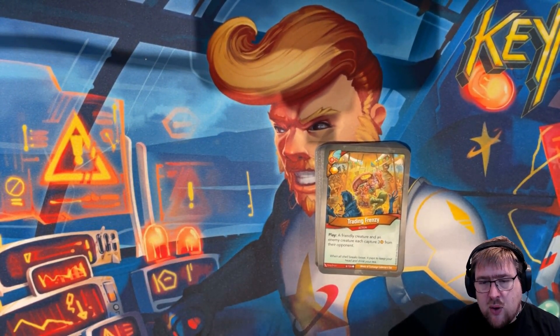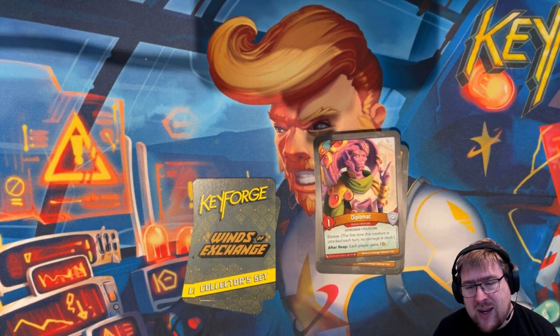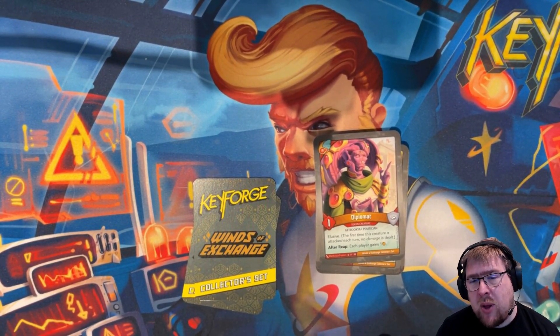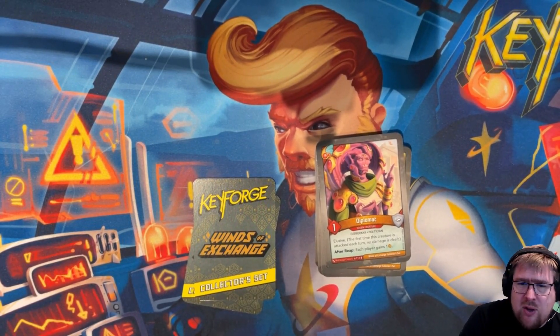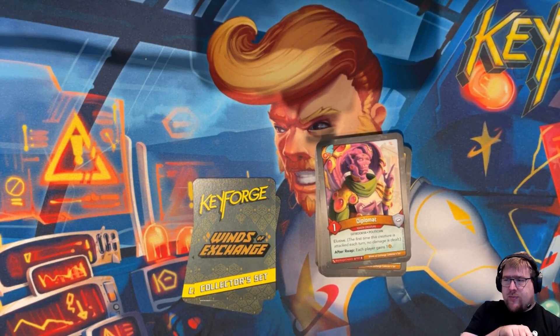That's it for the regular cards. There are three tokens to cover quickly. Diplomat is a one-power Gachuriki politician with elusive — so it's already not very survivable and won't have a huge game impact. It has: after reap, each player gains one. That is tough. It doesn't even help with Closed Door Negotiation because you're not going to steal extra since you're each gaining one. Any card that pushes your opponent ahead is rough because they get an opportunity to forge before you do, or at least a chance to stop you before you get to forge.